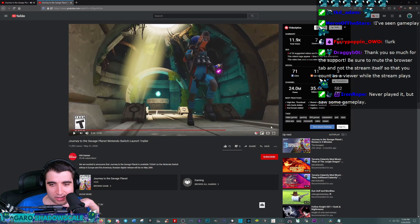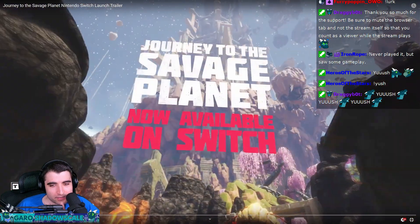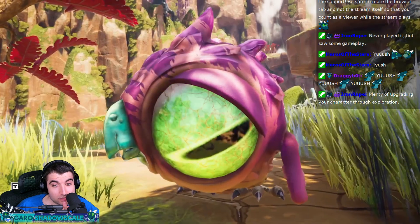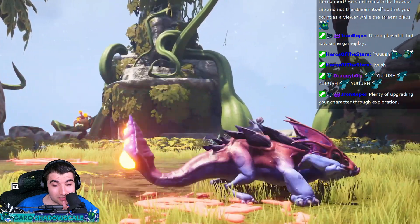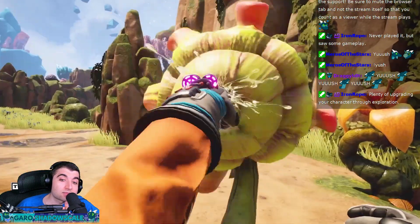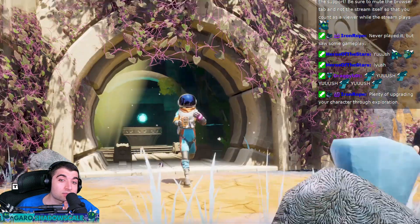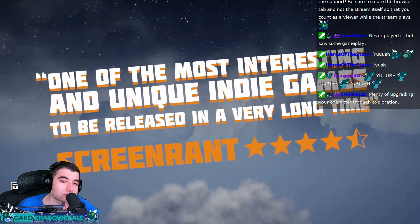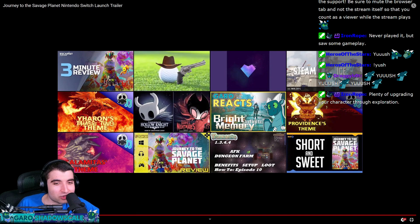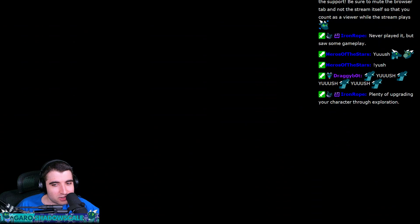Let me watch the Switch trailer one again. Did they show anything new here that we didn't see there? Because this one's much newer. You got your gun, you shoot the big guy. Pioneering spirit guides you as you set foot on a previously unexplored world. Scan and log everything you discover. Remember though that we could only afford enough fuel for a one-way trip, so get out there. Plenty of upgrading your character and exploration. Maybe. I'd probably say it's a lower priority game for me, but maybe I'll check it out in the future. It's hard to say.